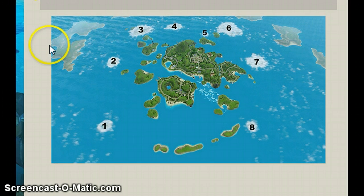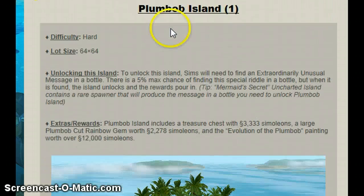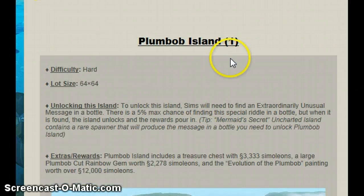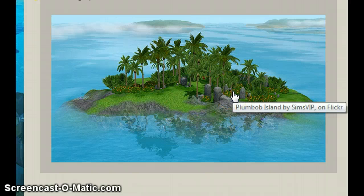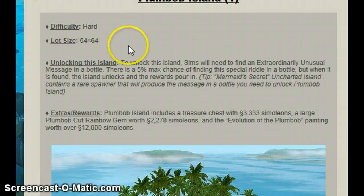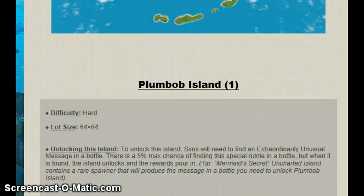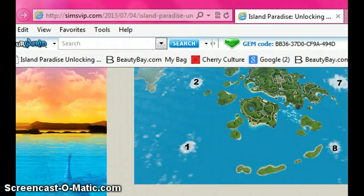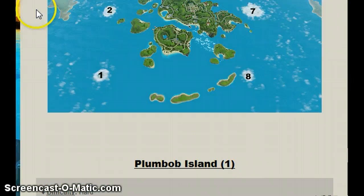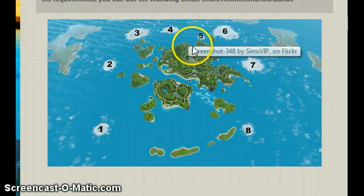This is the whole map and there are a couple of islands. Plumbop Island is number one — its difficulty is hard and it tells you what to do. It's Sims VIP, and I'll link it down below.